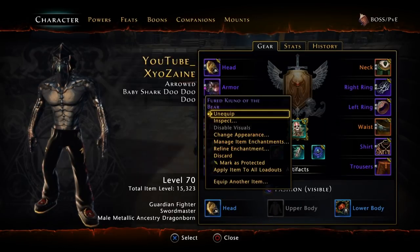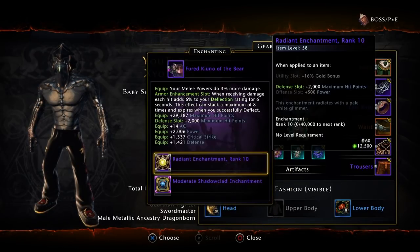For defensive slots, right now you'd use Radiant enchantments because the more HP you have, the more Aura of Courage bonus damage you get from the Paladins around you. If you don't have a Paladin, you really should — you should always be running with a Paladin, especially in endgame dungeons.